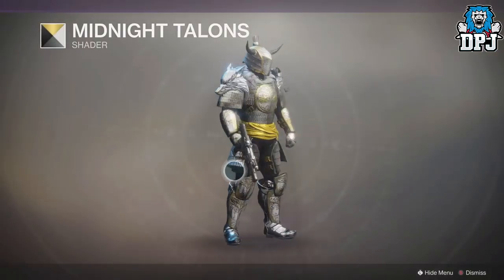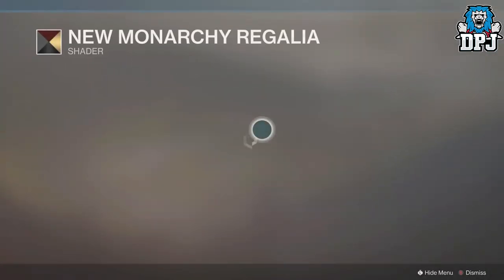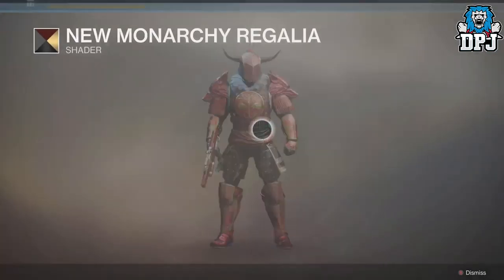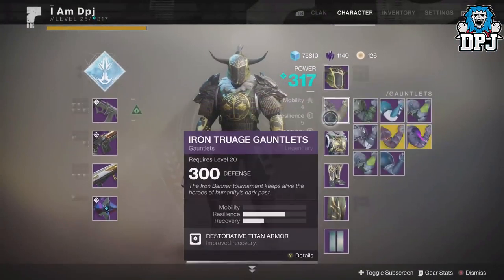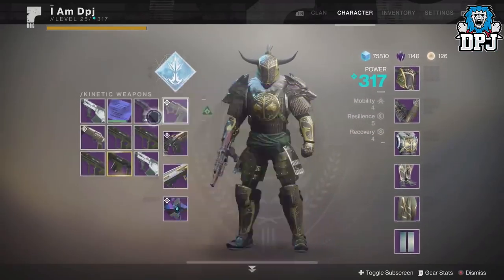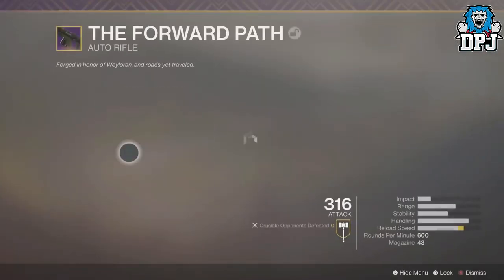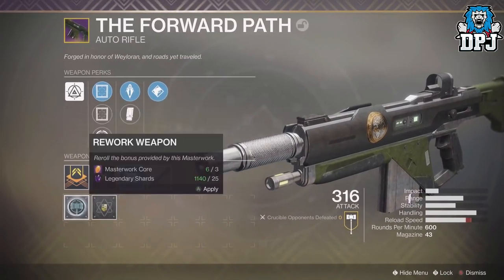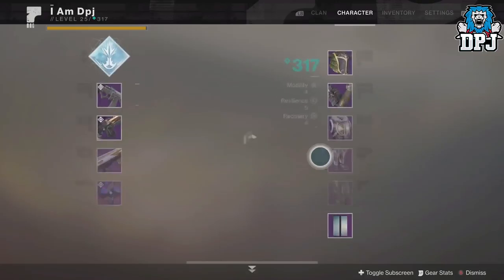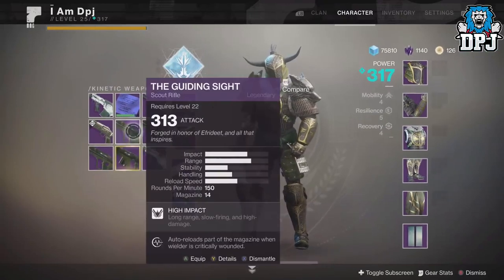Oh my, he looks beautiful! Let's try a New Monarchy shader. Oh stop it, stop it - I'm not looking, I'm not looking! So let's quickly check out what I got. A few armor pieces, not really that interesting. What I am interested in is the Forward Path, which is an auto rifle I haven't really used. Is it any good people? We got reload speed which can be nice. I might dismantle it if I'm trying to stack masterwork cores - I don't know yet. We'll check that out at a later date.